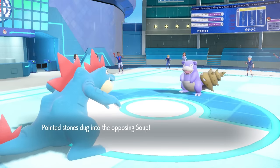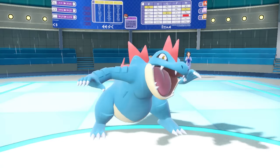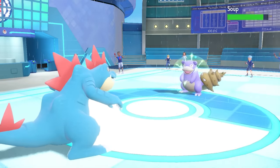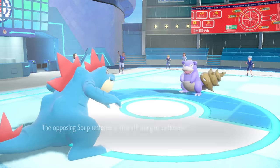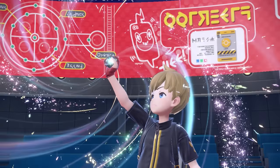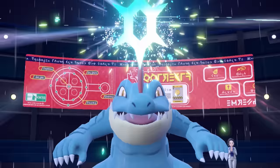They actually switch into Slowbro, which is funny — because obviously that's a pretty decent answer to a physical Feraligatr. As I go for the Agility, they're still not really sure what to expect. I now have doubled speed and I'm literally faster than their entire team. I also have the secret weapon in the form of Terra Blast Electric. If this was a physical Feraligatr, it's not gonna do too much to Slowbro — however, this is essentially a special attack.